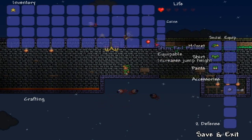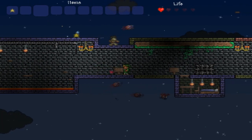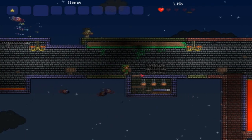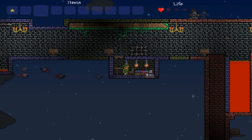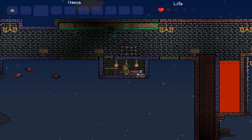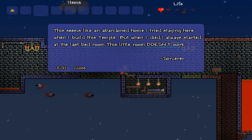Wow, you made it. I never thought you'd cross through my spikes in the lava room. You will die for sure in the next section. I'm gonna set my spawn point before I die. I can't set my spawn point — why can't I set my spawn point? Maybe a glitch or something. It seems like an abandoned home. When I die I will start at the bed in the last room — this little room does not work, sorcerer. Oh, I'm getting a little bit of lag guys. I'm gonna stop recording and I'll be right back.